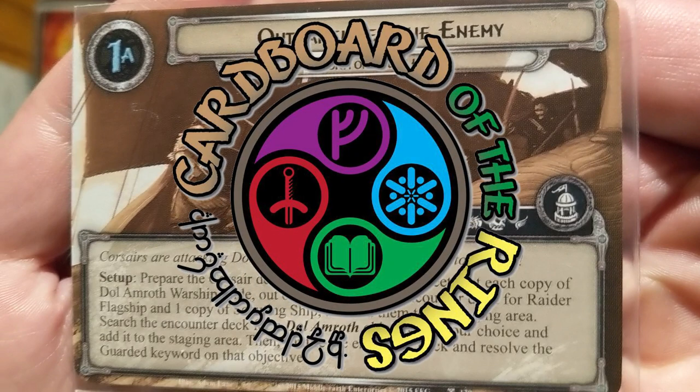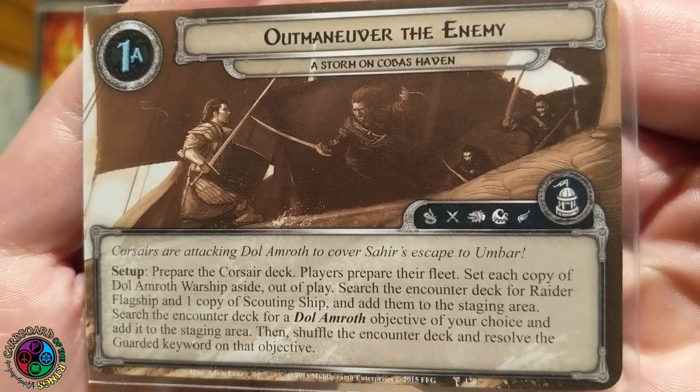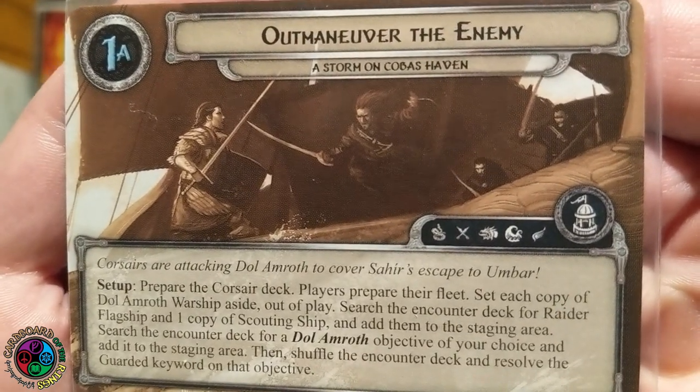Alright, here we go. Raise your hand if you like epic naval battles, because we have one coming. Side 1A: outmaneuver the enemy of a storm on Cobus Haven. We got the Corsair deck, we got our fleet. We're going to set some warships aside, put the Raider flagship and a scouting ship in the staging area, find one of the Dol Amroth objectives and add it to the staging area, then guard it with a card.